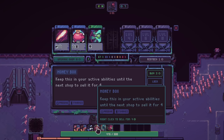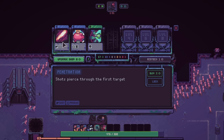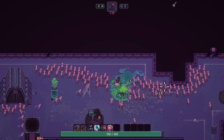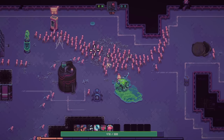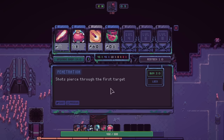I could sell this — keep it in my active abilities until the next shop, sell it for four. I could upgrade the shop again if I wanted to, or I could buy shots that pierce through your first target. Penetration is just a passive effect — that's actually kind of good. I have 11, so I'm going to buy these two because the game is easy enough at the moment and I might as well go nuts and see what I can do.